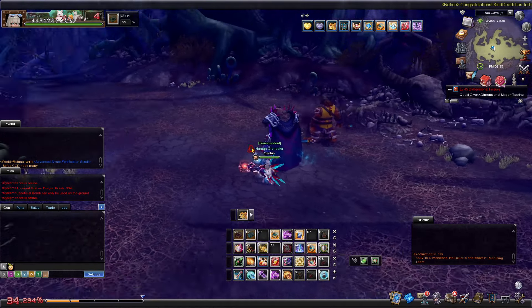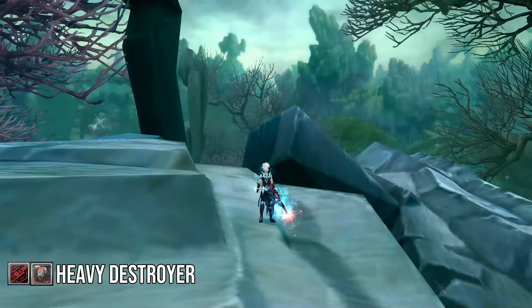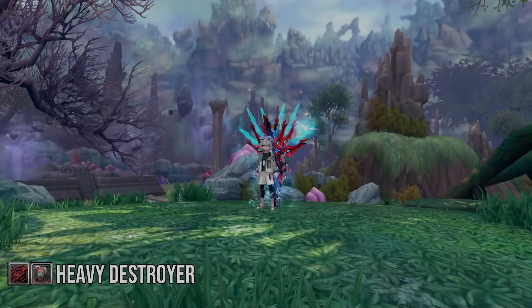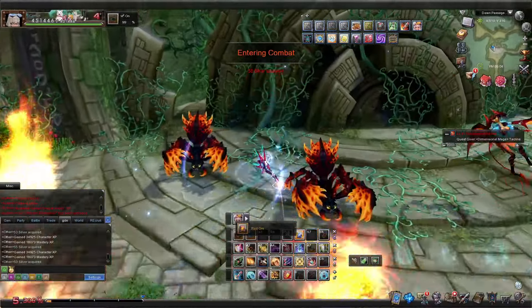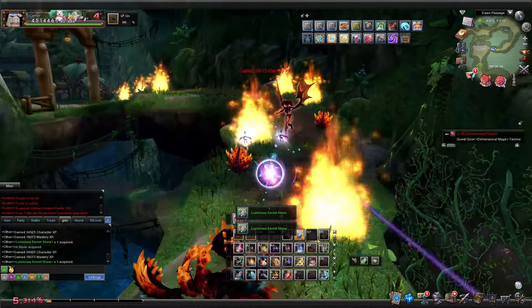Now we're onto the right path: the destroyer path. First off, let's summon that destroyer. Looks the same as before, no changes there. But this bad boy now has 150% of all your stats, instead of the measly 25% of your damage and 40% of your HP that the old model had.